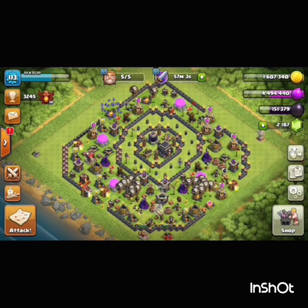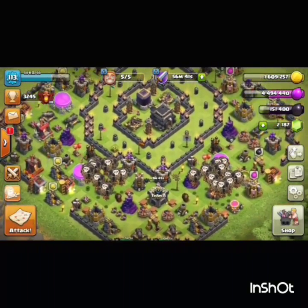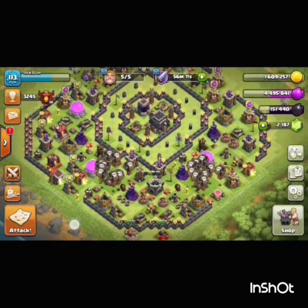So guys, you can see that it's pretty easy to collect dark elixir while you are in such an upper league where you get so much dark elixir bonus. The haste spell event is also allowing you to train so many spells for so little dark elixir. Try this strategy out - I'm giving you a screenshot of the troops combo. You can use all 9 haste spells, and the full troops combo will only cost you around 56 dark elixir, and it will give you a pretty large dark elixir loot.